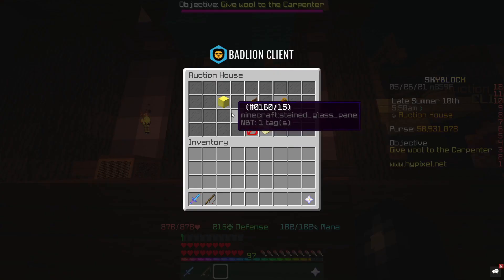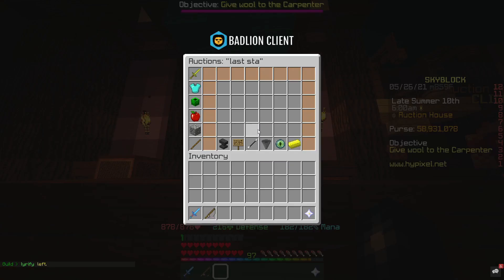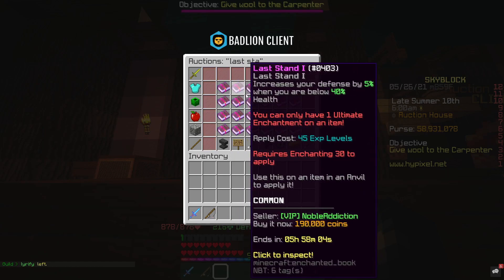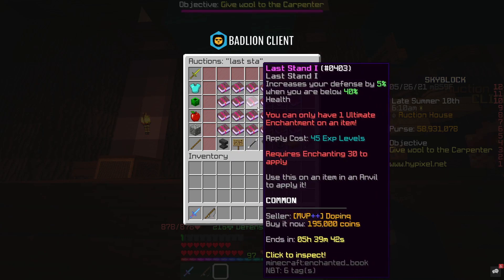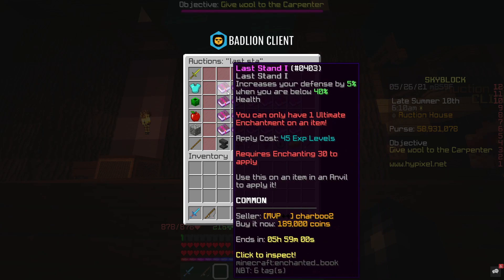For the next method, we find ourselves back at the auction house, and we're going to be flipping Lastmine books. Just because at the moment — you probably know that Paul is the Mirror — anything you can get from Dungeons chests is 20% off. Therefore, a lot more people are doing Dungeons and a lot more items are being listed. Lastmine books happen to be one of the items that can be flipped.